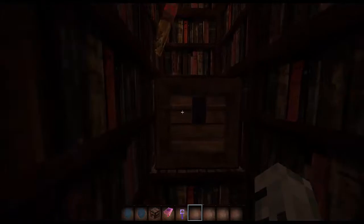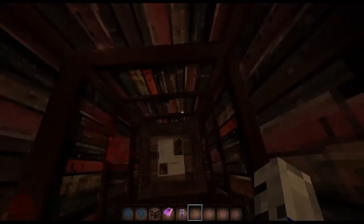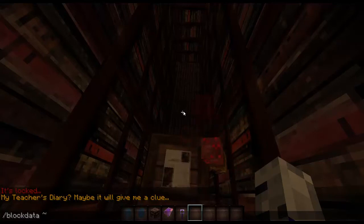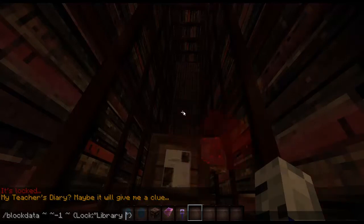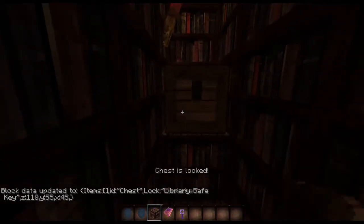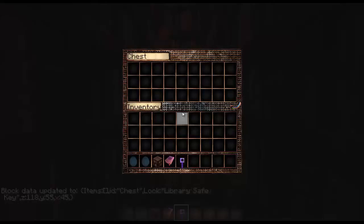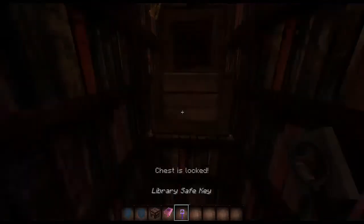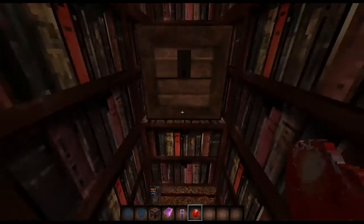Right now the chest isn't locked, so let me quickly lock it. I'll show you how to lock a chest - it's pretty easy. I'm going to do a block data command, selecting the chest, then give it a lock and I need to give the name of the item you want to unlock it with. In my case it's 'library safe key' - it's case sensitive. Now it's locked with any other item, but if I use the library safe key, you can see it works.